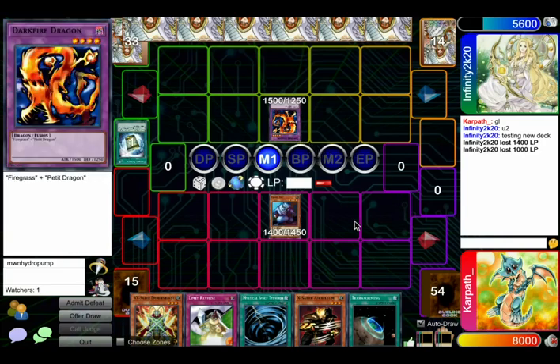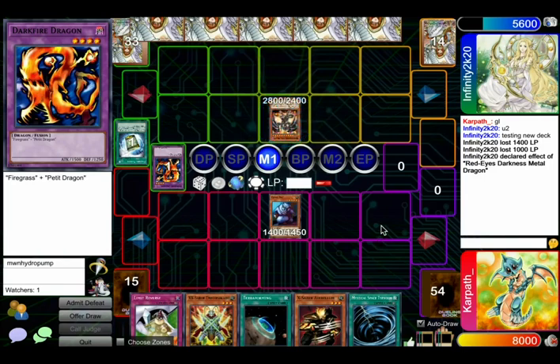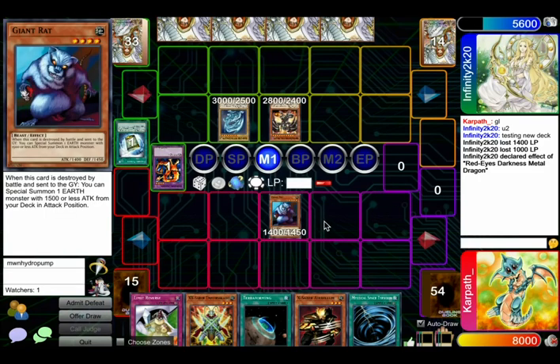So they're going for Dark Flare. I assume they'll banish this to summon Red Med. He's coming. This doesn't out the rat yet. Yeah, Drago would not out rat. That's what he's going for — it's kind of funny. Like, the Dragon Deck has a tough time against Earth Decks. Yeah, it's apparently some kind of weird counter, I guess.